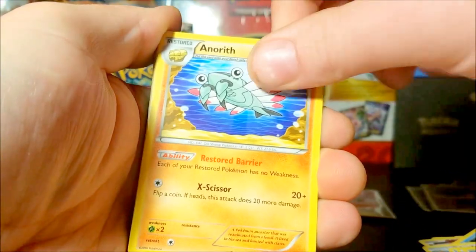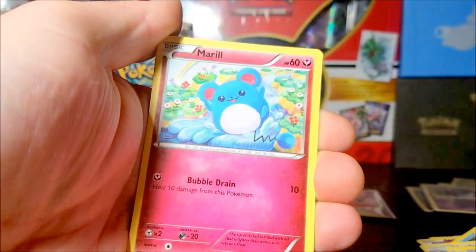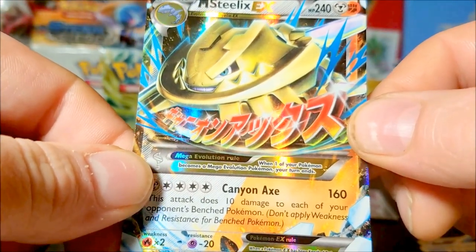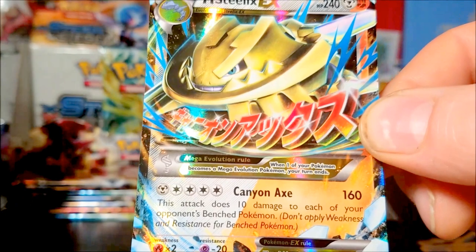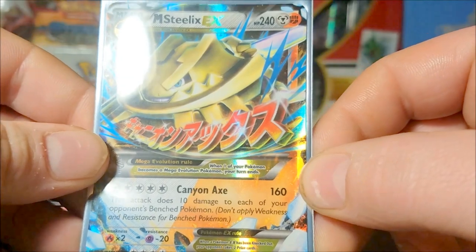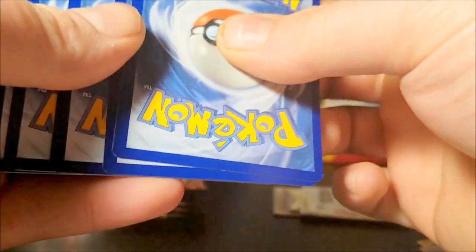We have a Nettlerino, Anorith again, Monferno again, Flume, Marill, Fletchling, Yanma, Merrill, reverse Meow, and a Mega Steelix EX! I actually have a shining Steelix ultra rare three-star Pokemon card from generation two. One of these times I'm going to have to make a video of all my Pokemon cards I collected when I was a kid. I also have a shining Tyranitar ultra rare — definitely awesome looking cards.